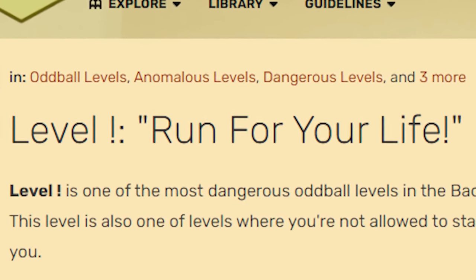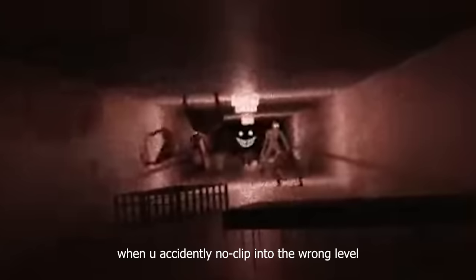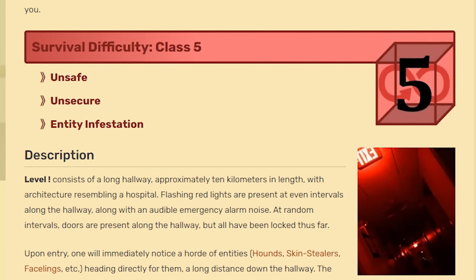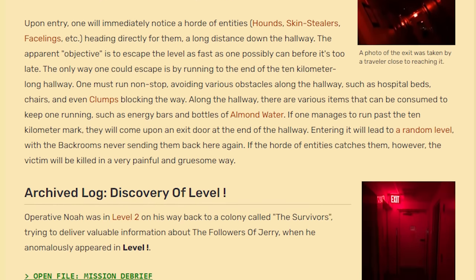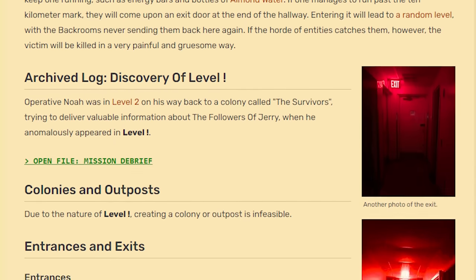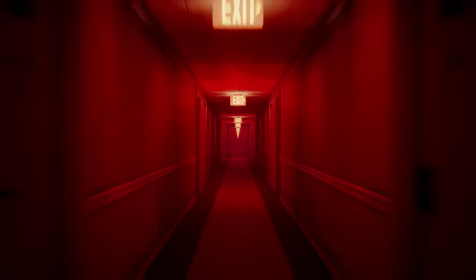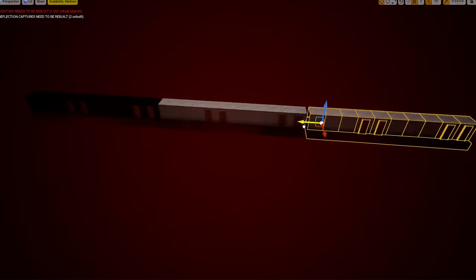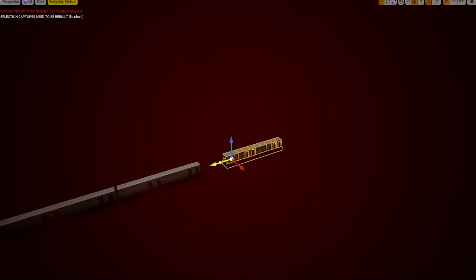The next level we're going to add is called Run For Your Life — a Class 0 safe level that is also a Class 5 danger level, which if you couldn't already tell from the name means it's extremely dangerous. This level is a 10-kilometer-long hallway with blaring alarms and flashing red lights, plus objects in your way that you have to avoid while getting chased by a horde of entities. I used a reference image I found online and made this, which I think looks pretty good. To make the hallway extremely long I was planning on using procedural generation, but I'm starting to have second thoughts because it makes it hard to add story since everything is randomly generated.